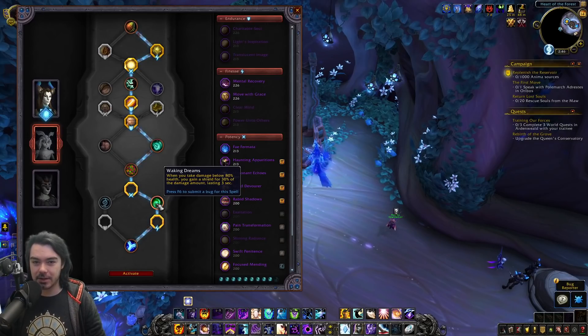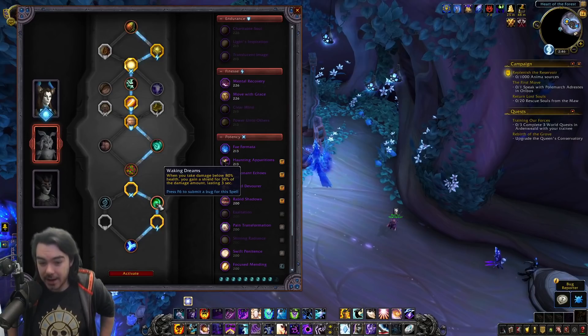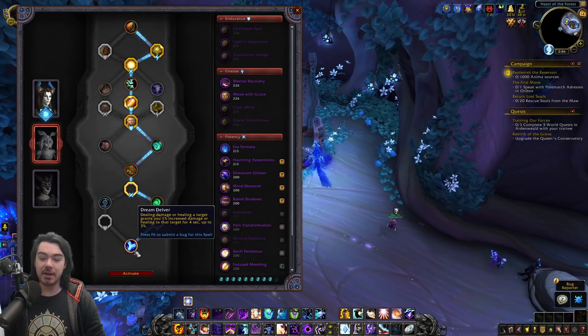I'm not sure if the Waking Dreams shield would keep stacking with high incoming damage — maybe it refreshes when you take another chunk. Either way, just getting a shield for 30% of damage taken while below 80% health is a very powerful defensive ability. That goes with the finesse conduit.